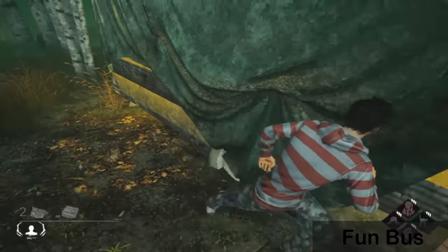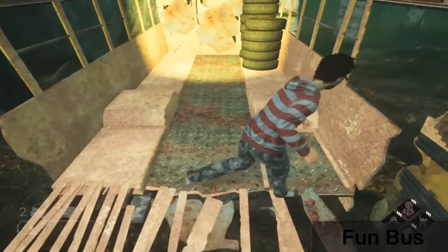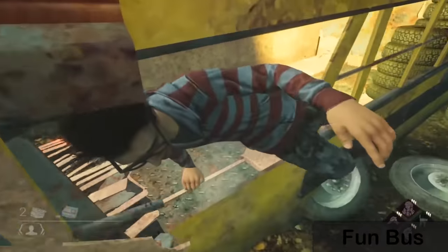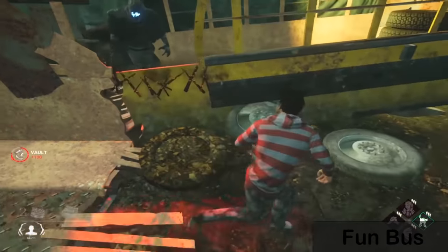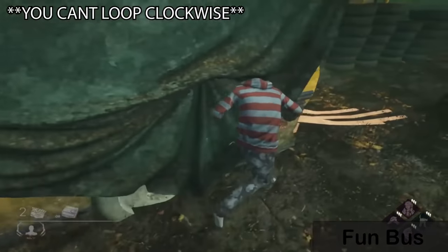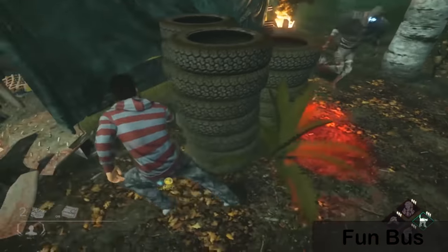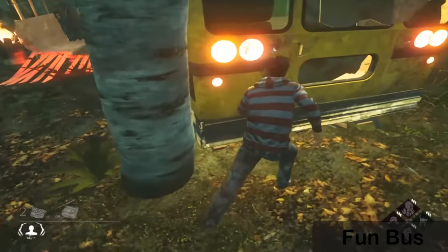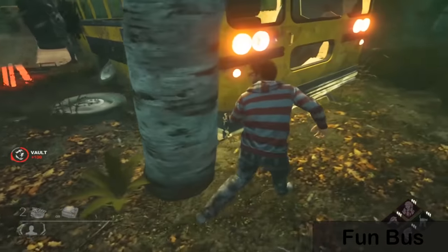Fun bus is considered 'open' or 'fun bus is up' when the middle window is open instead of the back window. People prefer this variation because it's way safer — once you vault, you still have the option to vault back, unlike the alternative. Keep in mind you can't loop counterclockwise here because you'll never get a fast vault going that direction. There's also a really important spot to stop at and confirm the killer isn't doubling back before you commit to vaulting. If they force you counterclockwise you don't want to vault right into them.